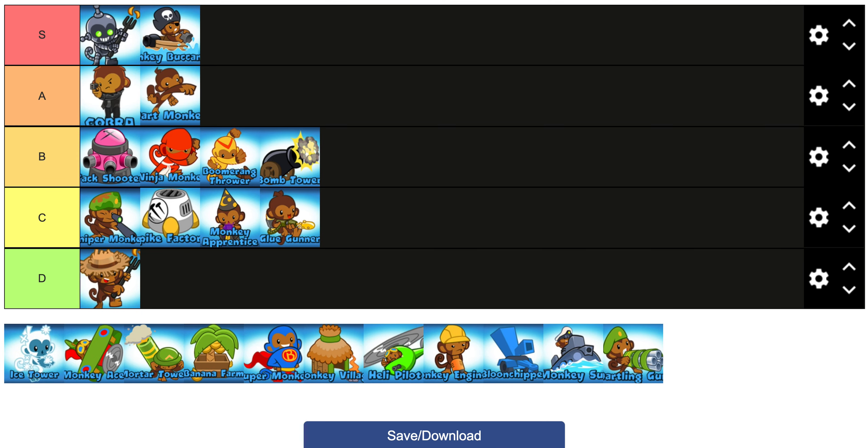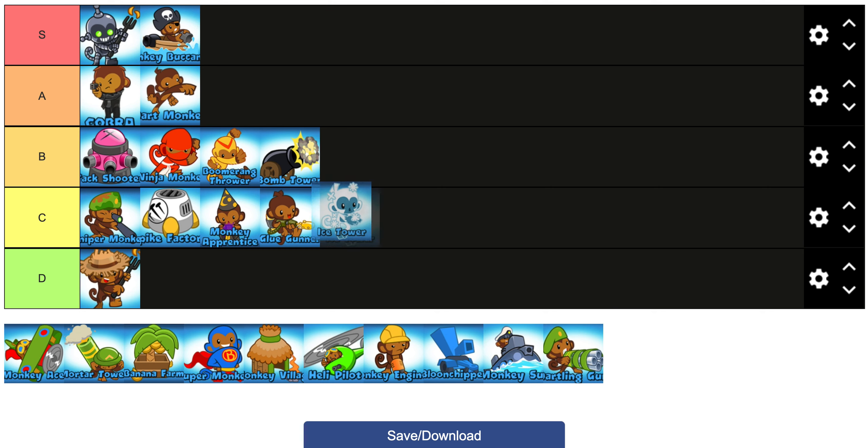Ice Tower is really interesting — he's used with Heli-Ice mostly. I'm going to put him in C tier because he's kind of a staple of heli strats; if you're not going ice with heli it's really hard to pull off. Ice is just that tower you use to stall and it pairs really well with heli. Boat-Ice is also okay on some maps.